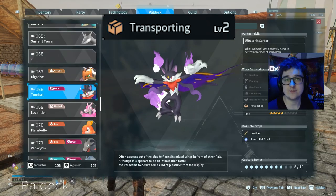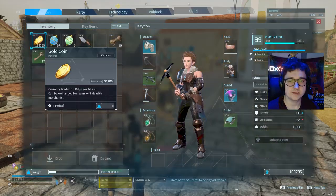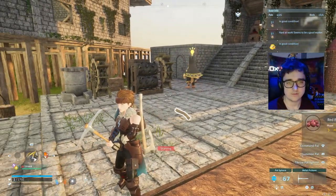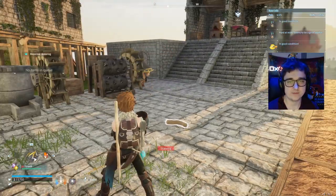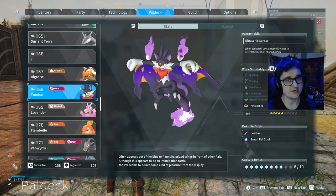Our next one is transporting. Transporting is where pals walk around the base, pick up goods, and move them from the floor into storage boxes. For instance, if I drop a bit of fibre here — she notices it, picks it up, and puts it in the chest. So transporting is just where they take goods from the floor to the chest.